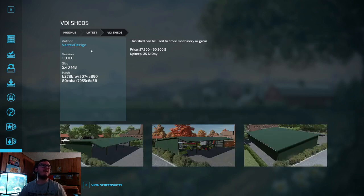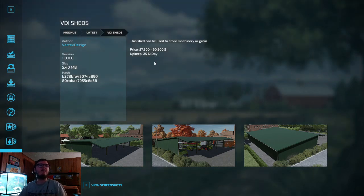VDI Sheds, out by Vertex Design — this shed can be used to store machinery or grain. Price $7,500 to $6,500, upkeep $25 per day.